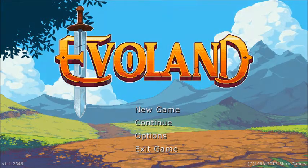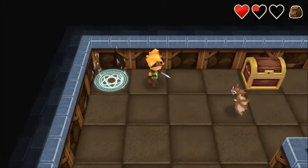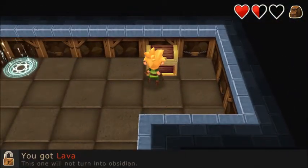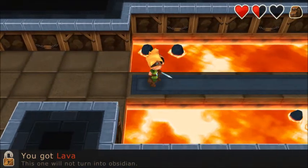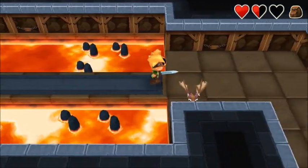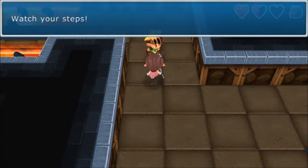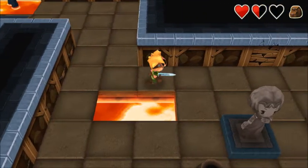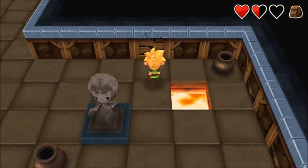Diving right back into it, let's start part three of my playthrough. I'm in this dungeon and let's see what this chest has — got lava. This one will not turn into obsidian. Obsidian I believe is a black stone or mineral. I've got a very bad feeling about this — watch your steps.